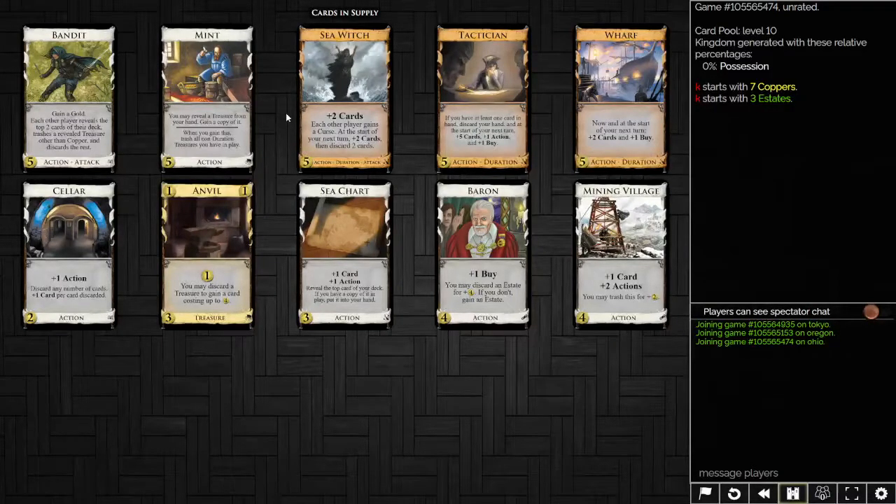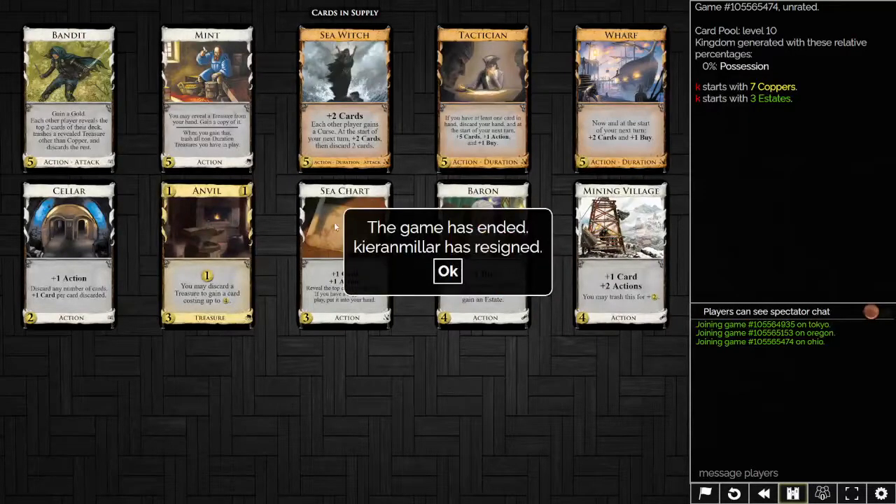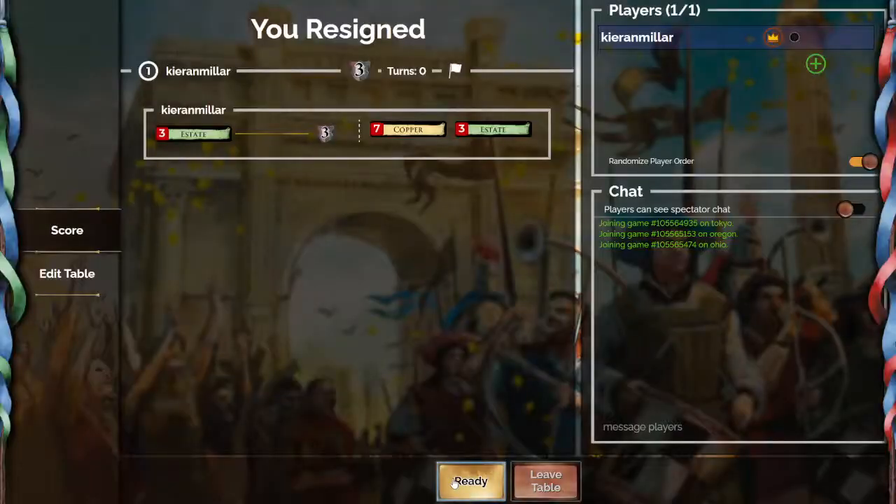Once the cursing is going, you can shift into anything else. It's fine to have two Sea Witches in this deck. Although there's only so many Mining Villages — you can pick up an Anvil after first shuffle and get Mining Villages fairly handily. Long term you've got Mint. Having Baron is nice if you're going to buy a Mint; it helps bootstrap you back up to five or six. But this is basically a Wharf engine where you start off doing the Sea Witching first, and then eventually you get everything else set up. Sea Witch is very clear here — no problem at all.